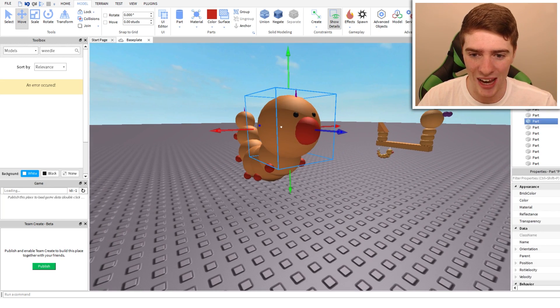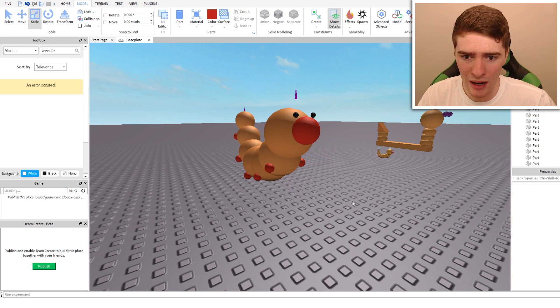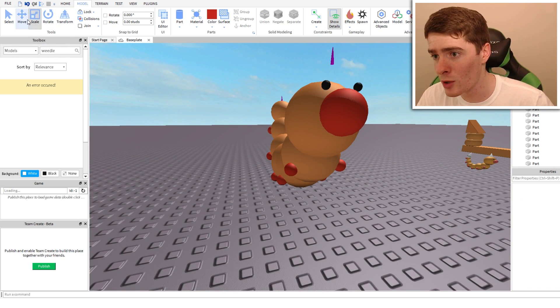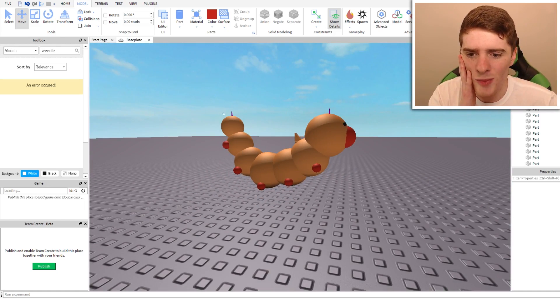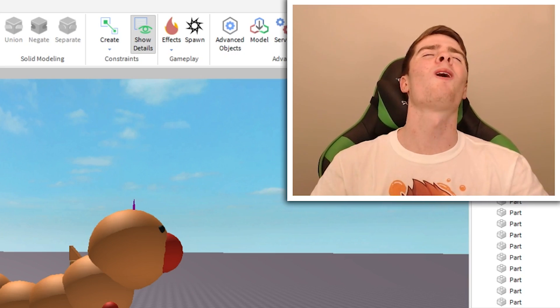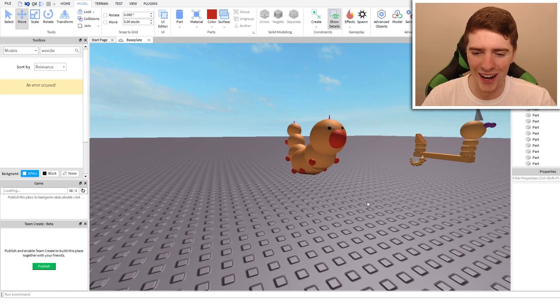That was kind of tough to make. It's not horrible, but it's a pretty basic one to make because it's just a few circles. And there's Weedle. That Weedle looks good. My Weedle - not too great. I don't think the scaling is right. I think the head might be too big still. The whole body needs to be scaled down and that will take so long - I'm not going to do that. It's kind of alright.